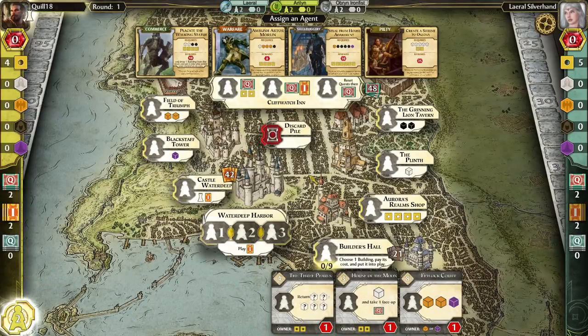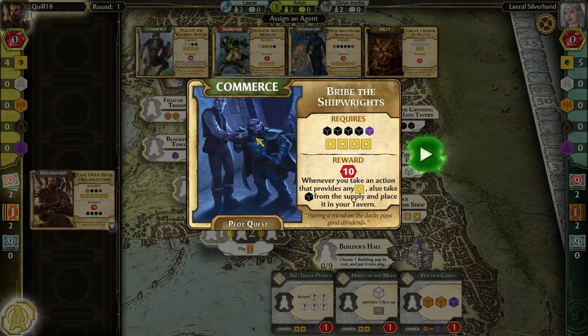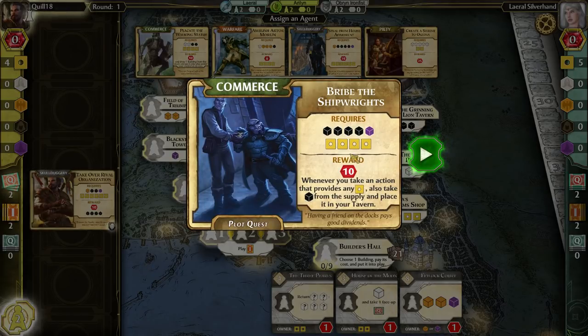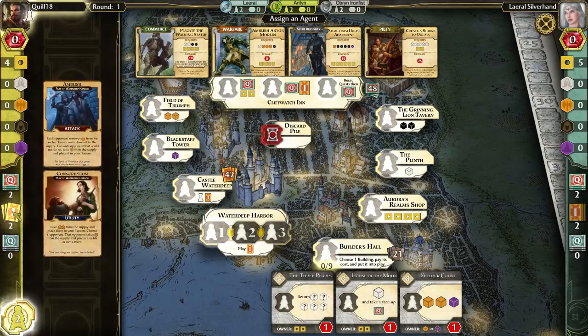So finally, let's make my first move. We've got a Skullduggery quest that needs a fair amount of money, and a Commerce quest. The Commerce quest is actually a Plot quest — plot quests have an ongoing effect after you complete them. This one is handy: whenever I take an action that gives me any gold, I also get a rogue, which is going to be good because I need rogues. I think I'm going to start by focusing on completing this as early as possible.